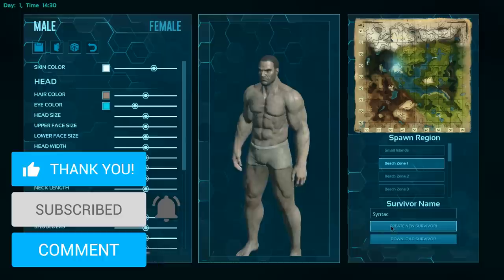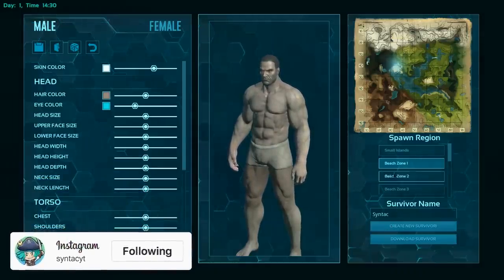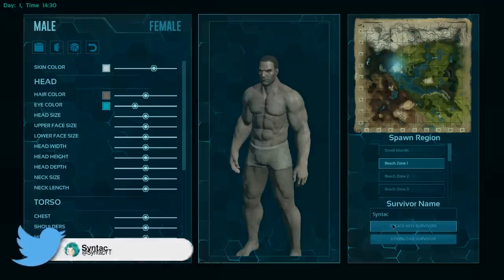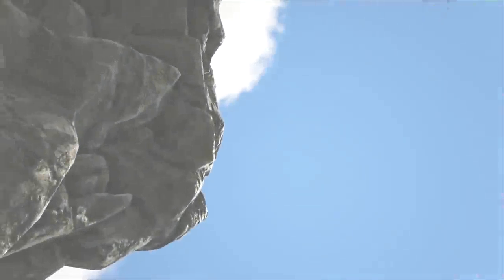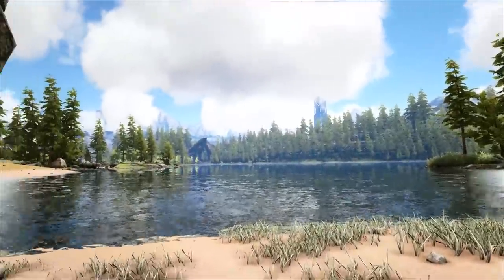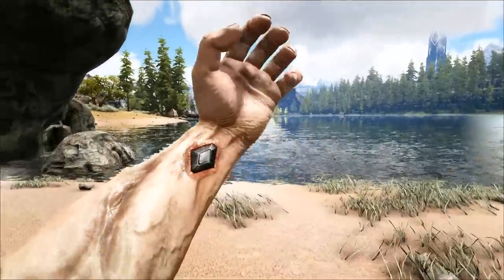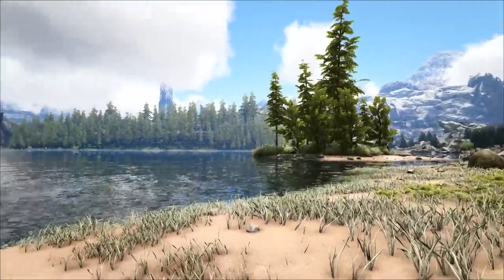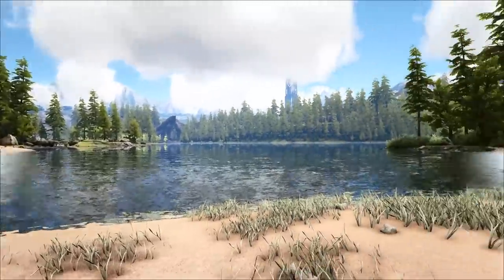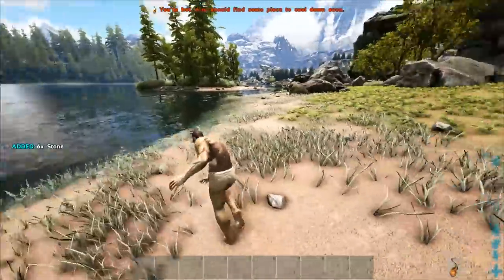Let's spawn around here — I believe I know what this spot is, it's like a giant beach area with dolphins on the beach and stuff, which we can harvest for spoiled meat, polymer, and hide. By the way, if you're looking to host your own Valguero server, check out G-Portal — I have a link below for a discount code. Honestly they are the best server host out there; I've had servers from everywhere and these guys are the best.